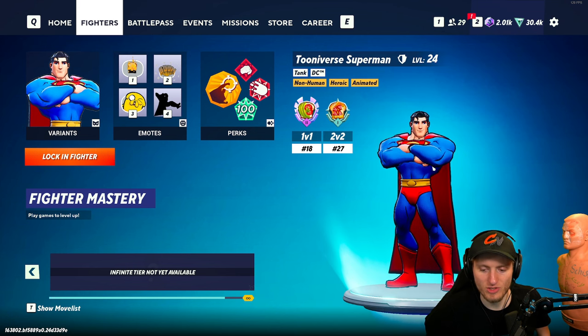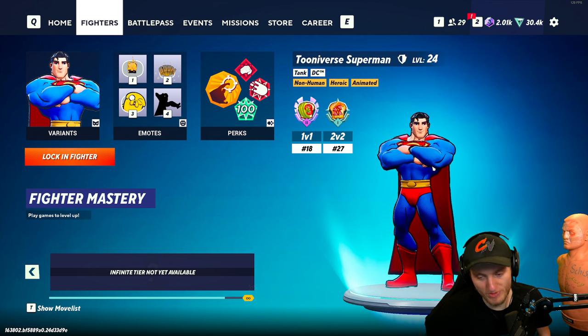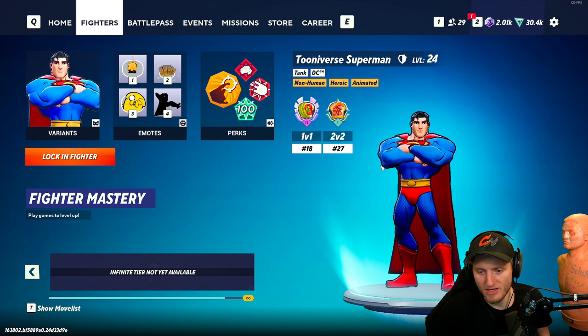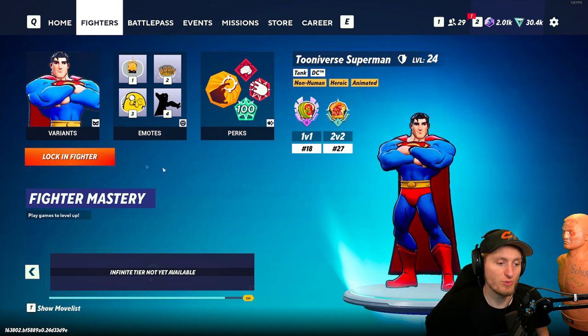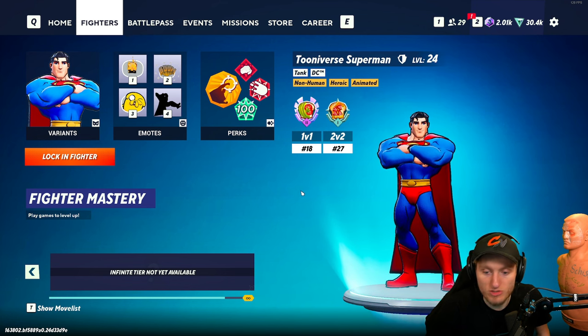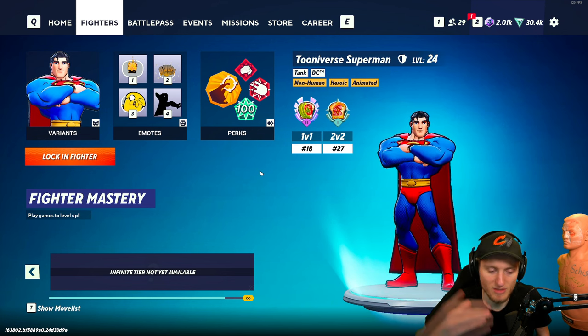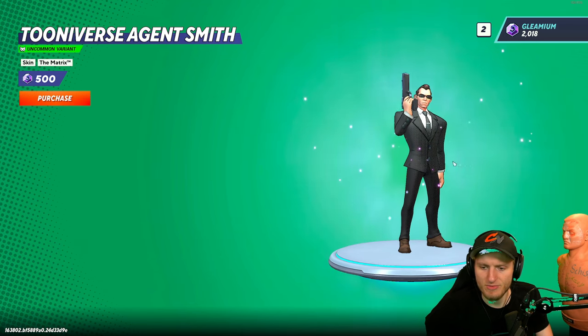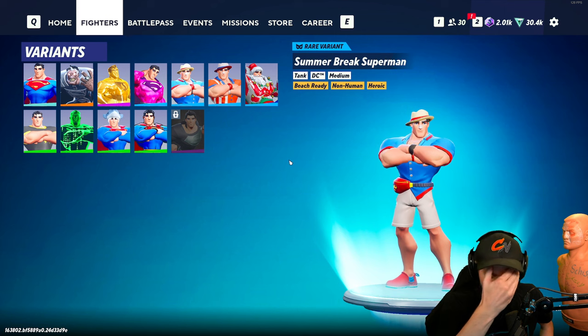We got the Tuniverse variation skins — it's kind of like a whole skin variation. I'll put this one in C-tier because it does affect the whole character and it has that comic look. This would have been way more rewarding if it was put in the fighter mastery — maybe level 15, and then something at level 30. Every character did receive these Tuniverse skins.